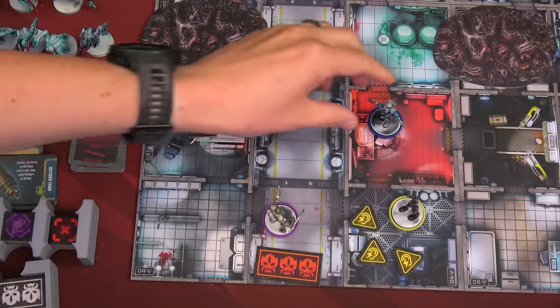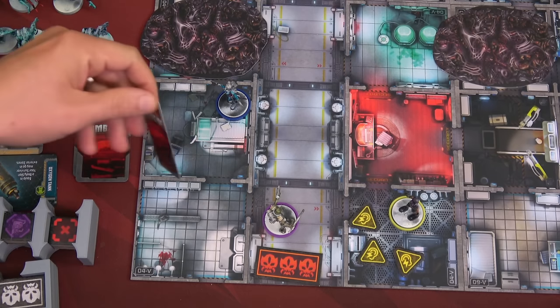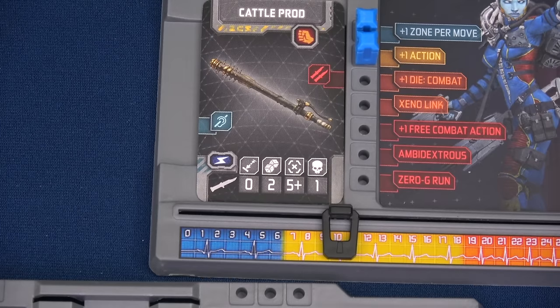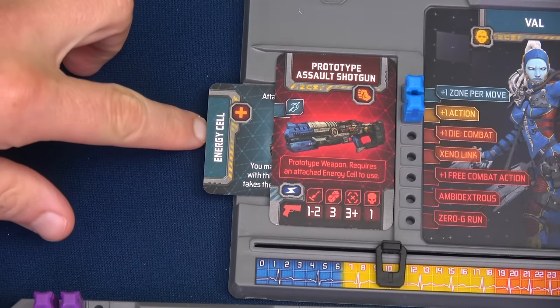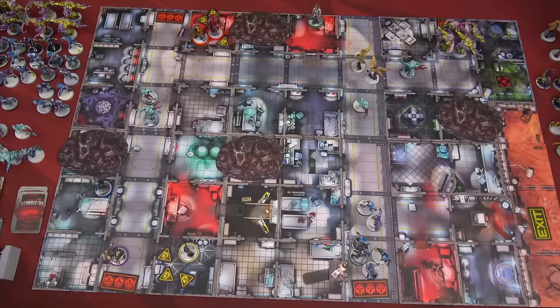The prototype assault shotgun is quiet, range one to two, three dice hitting on three plus, one damage. Val puts it in her backpack. She's now at ten XP. The three civilians are over the seven XP threshold. Unfortunately Frank and Vak are at six and Emma hasn't gained any XP. Val searches with her final action and finds an energy cell. She powers up her prototype assault shotgun — rolling three dice is helpful even at one damage.